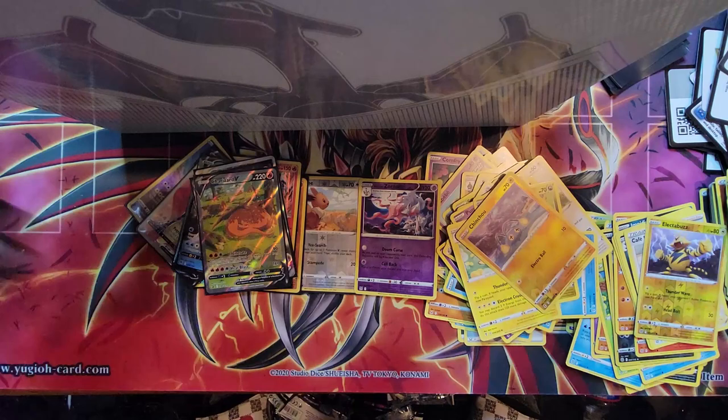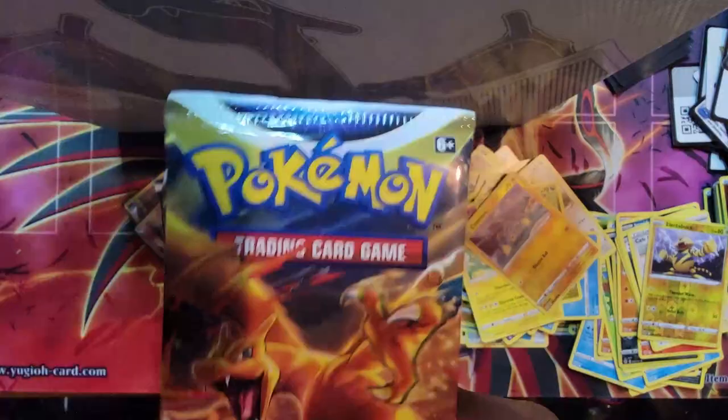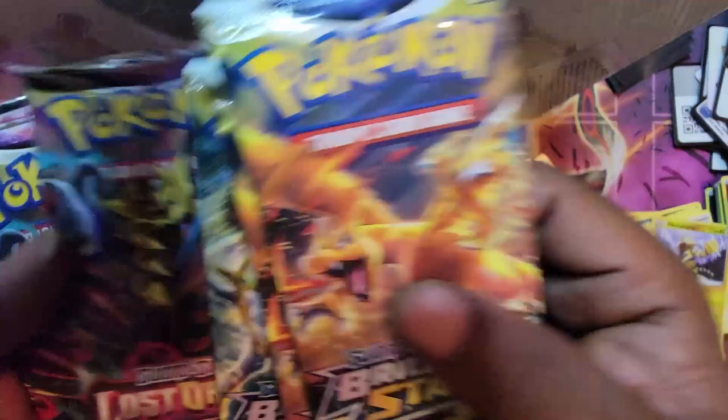Alright gang, Packs and Boosters — stay tuned. Next unboxing — you know what, I'm going to put this in another video. This is already too long. So be on the lookout, I'm about to upload it now. We got three Brilliant Stars and three Lost Origins we're about to get into real quick. Thanks for watching — subscribe, comment. You know how it go. Peace.